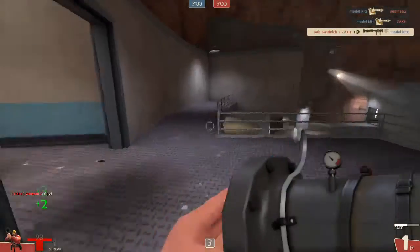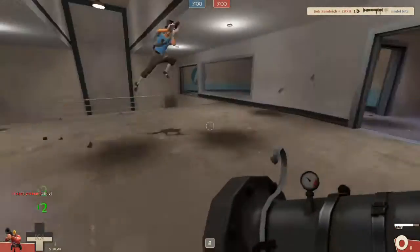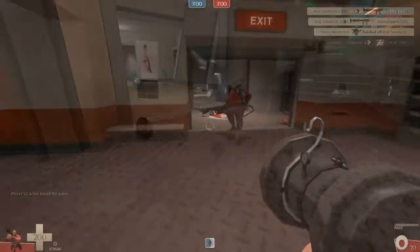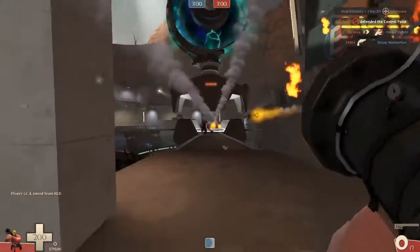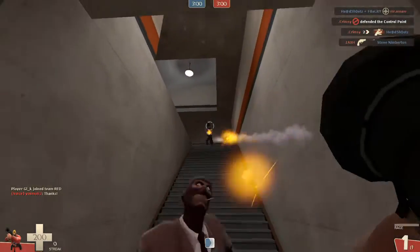And I take out that Heavy right there. Each rocket deals about 100 damage and Heavy has 300, so it should take him out. You're able to load three rockets and release them all — not at once but in succession — and it's pretty fast, about 70% faster than a regular Rocket Launcher.